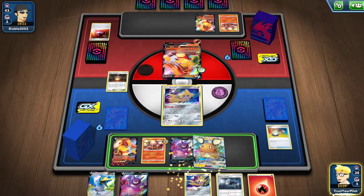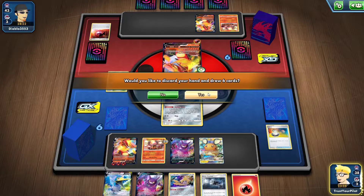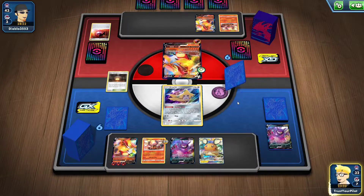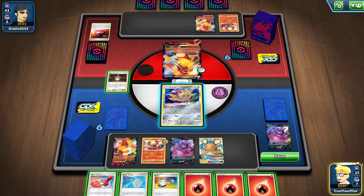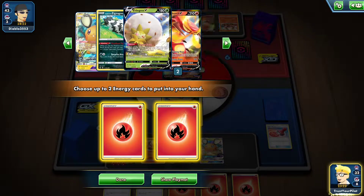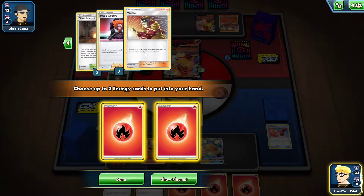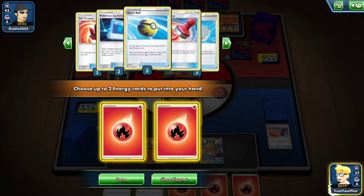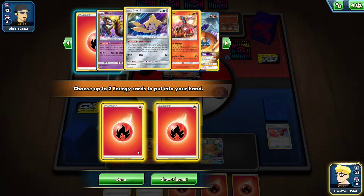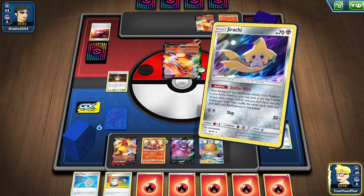I think I have to just get rid of everything. This did not work how I expected. I'll ditch the Reset Stamp and get two energy out of the deck. I prized three Welder? Are you kidding me? I prized three Welder — well, that explains why I didn't get anything.